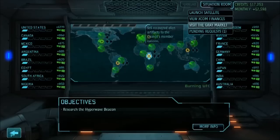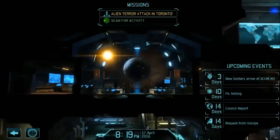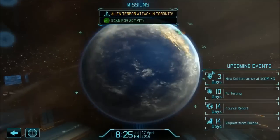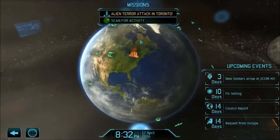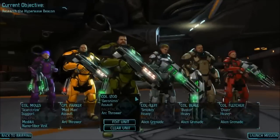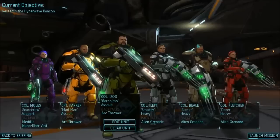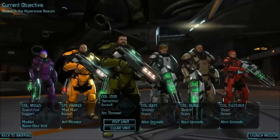We've adequately explored the base, so it's time to move on. There is an alien terror attack happening right now - essentially aliens are terrorizing a city and slaughtering civilians, so it's your job to send in your guys and rescue the situation. Here's your lineup of soldiers. As I said, with male characters they all look basically the same apart from little details on their head, so there's not a lot of deviation.